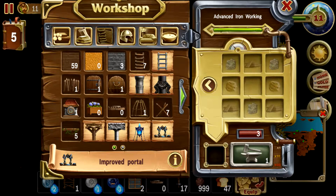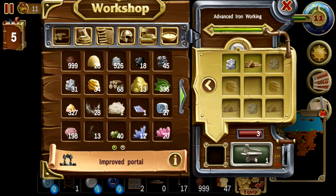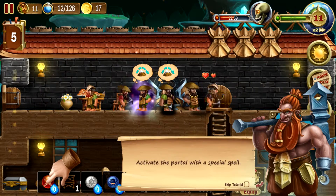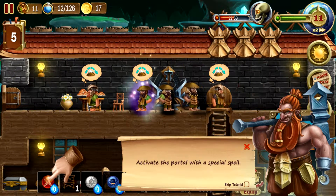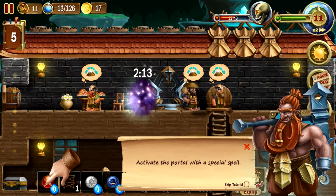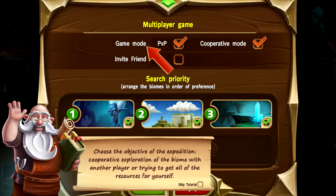How about like that? And we're probably going to need more gunpowder. Hold the phone — let's make an improved portal, you guys. This is really exciting to make an improved portal because this is going to open up a whole world for us. We have some gold here and planks. Oh my gosh — I've been wanting that for so long. I made it! Activate the portal with a special spell, you guys. Are you ready for this? Let's activate it.